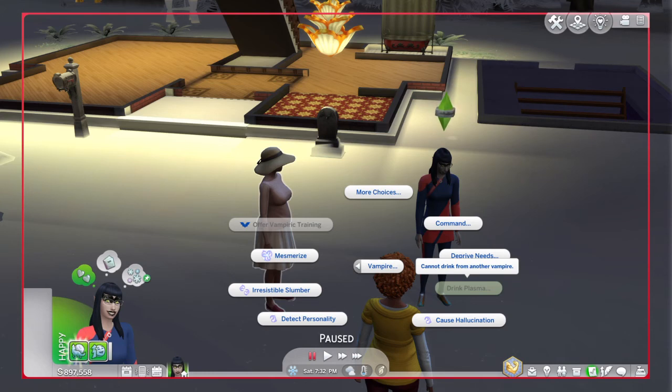You cannot drink from another vampire. You can also request vampiric training if your Sim is a high enough rank. But the other Sim has to be in a good emotional state — like happy, focused, confident, or inspired — in order to do this.